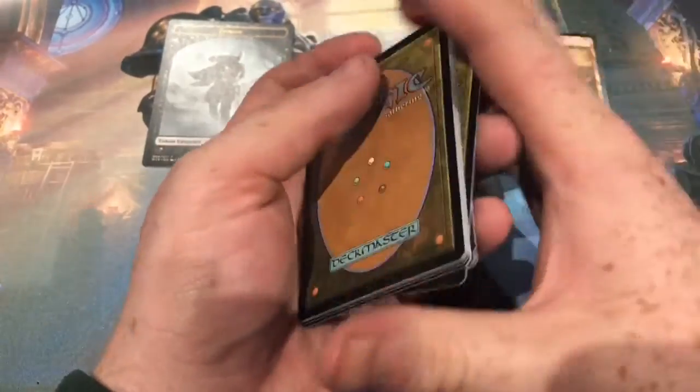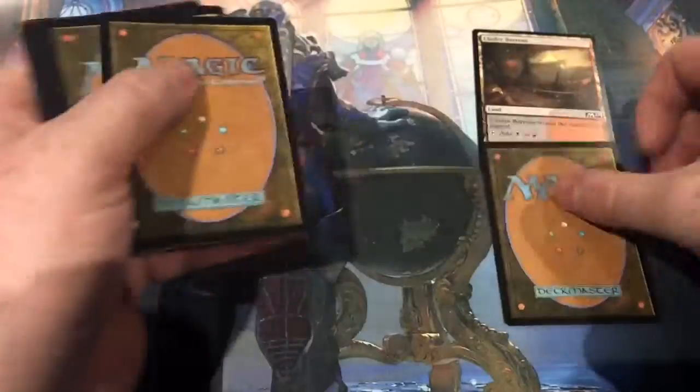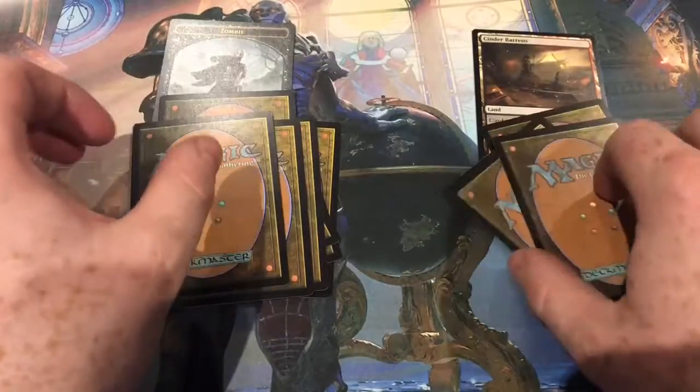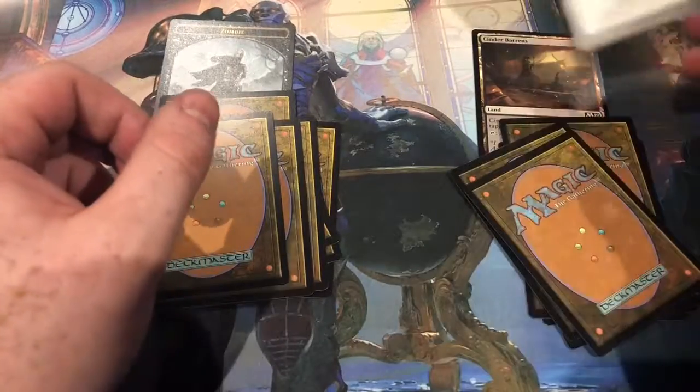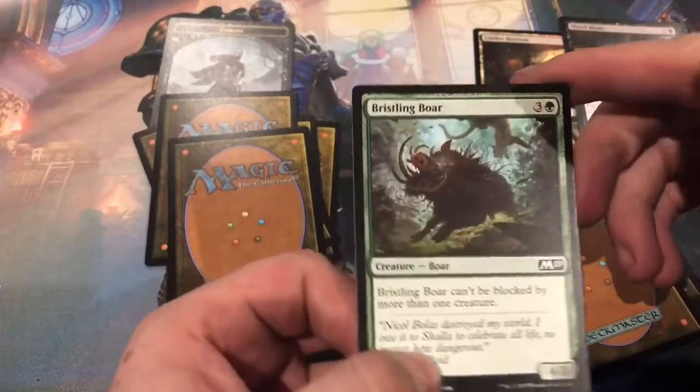I know there's a red elemental somewhere — that's all I know. Let's deal them up. First one to keep is Hide Blade, first one to rip is Bristling Boar.